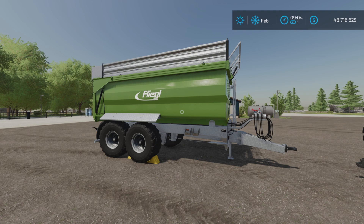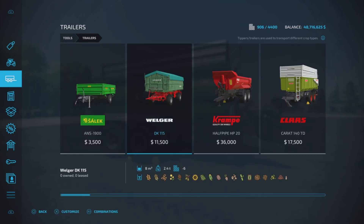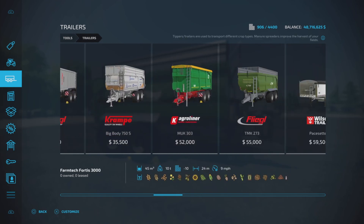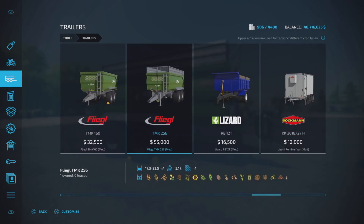13.82 megabytes to download, five slots on console. Tools and trailers is where you'll find it — tucked in over here. There it is, the TMK256.